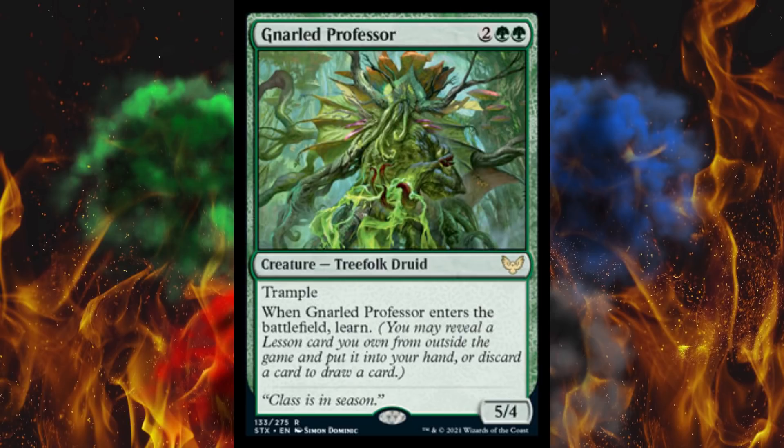Next up, Gnarled Professor. It's a forecast five, 5/4 Treefolk Druid with trample. When it enters the battlefield, learn. It's in the land-fetch one — it's a giant 5/4 that could intercept stuff in the meantime. That's a little bit problematic. Probably should have been like a 1/7 for four, that would have been more fair. Add this into the list for the ramp-out-of-control blue-green deck.